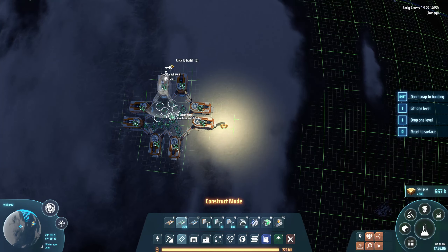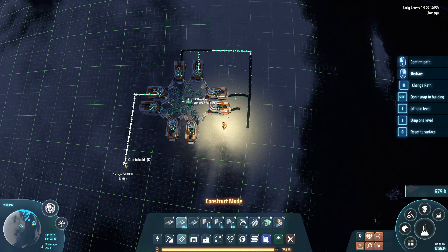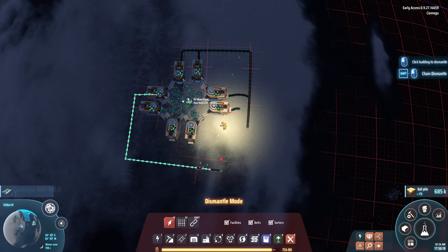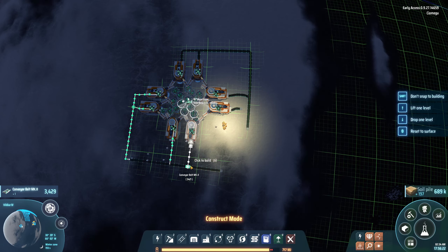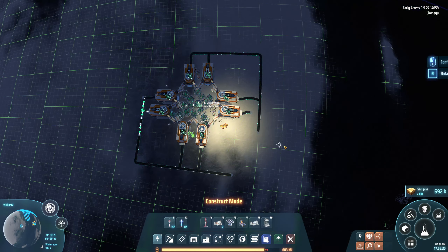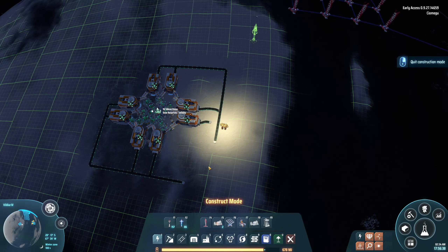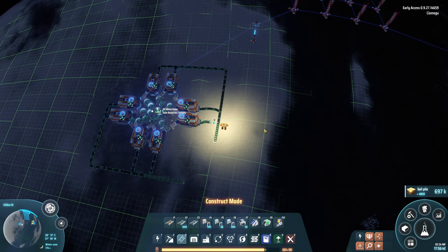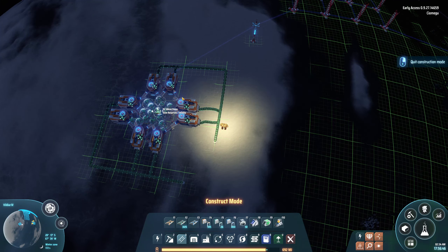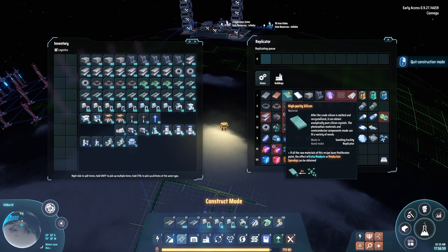Let's just drag them all the way, connecting everything together, then put a bunch of the bad boys down - there's my power. Having that all connected. So that's 180 on each of them, so that's 720. This is done. It's a two-to-one ratio, so from 720 I'm gonna get 360.